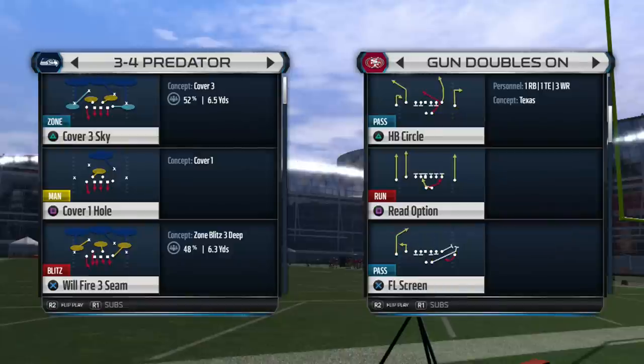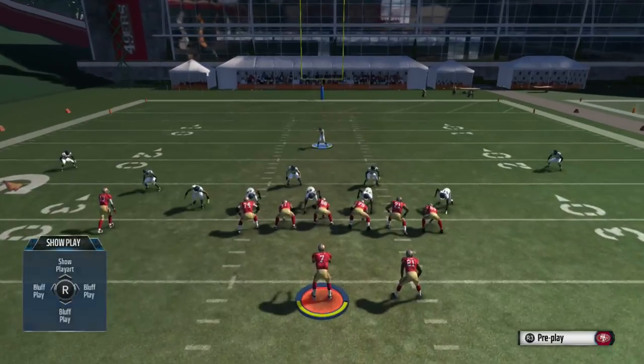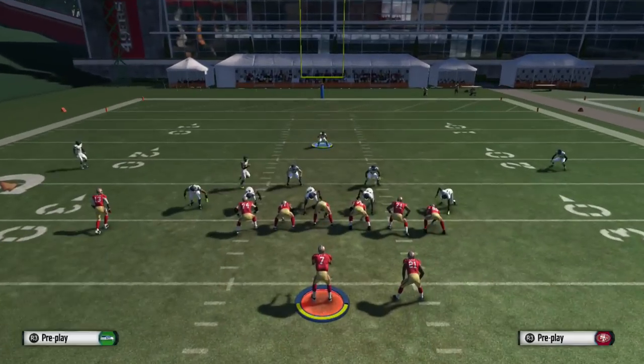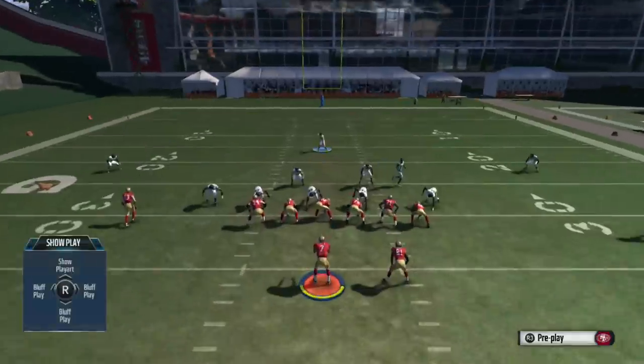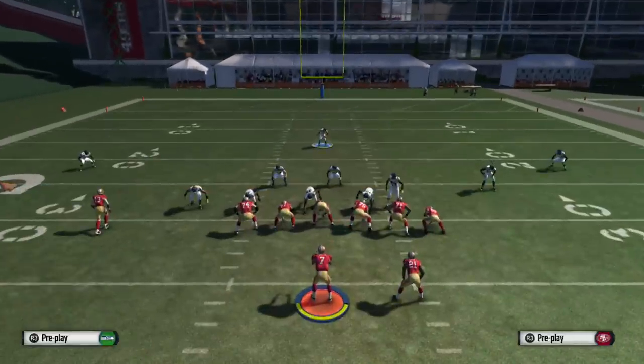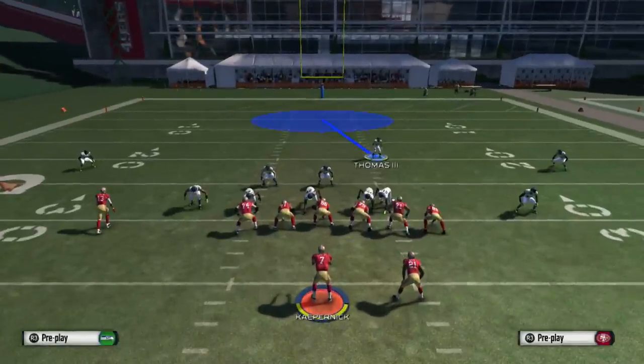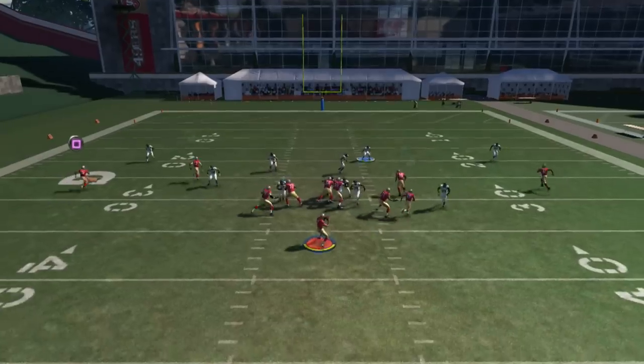Today we're gonna go ahead and break down the three-four predator, and we're gonna come out in the cover three sky. This is a really universal setup for this play and it's a really nice blitz. First, you gotta come on the three-four predator sky. We're gonna go ahead and flip the play — we have it flipped already. What we're gonna do here is base align, crash defense, align down, move the safety to the line, and blitz them.